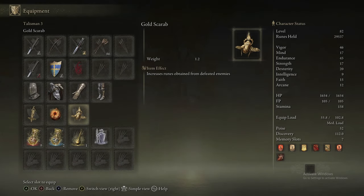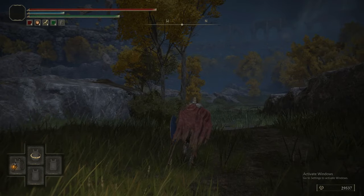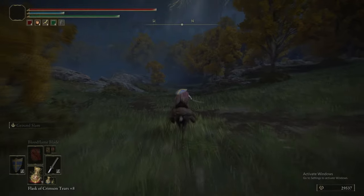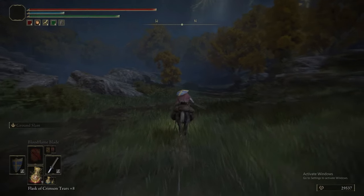Welcome back to Elden Ring, the Ensible Guide Part 21. Today is Nokron and Siofra Aqueduct. If this is the first time you've watched any of our videos, we recommend you watch the video linked in the description. If you have any tips of your own, put them in the tips comments so people can look over that later.